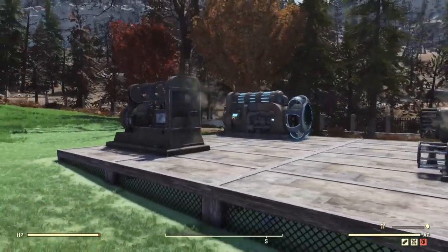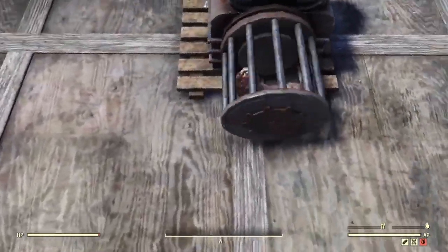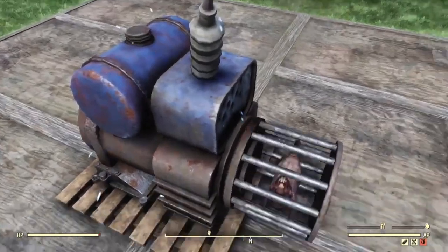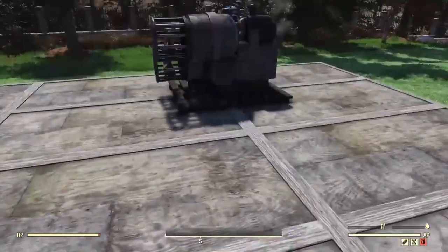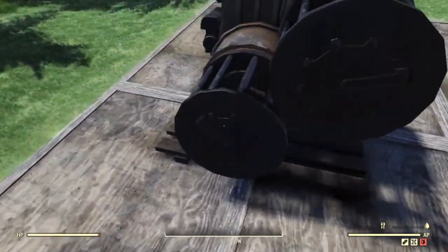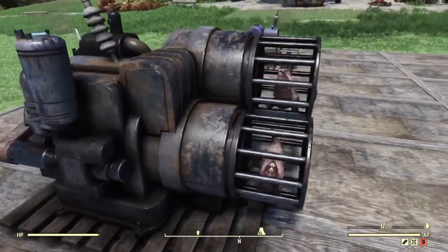Here we have the cute dinky generator — look at that beautiful little mole rat inside. It's a really well-done generator. I like the designs on all of these, especially the fact that they sit on some sort of pallet, which is really awesome.